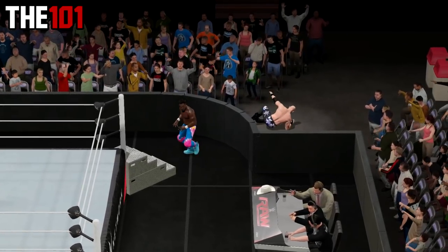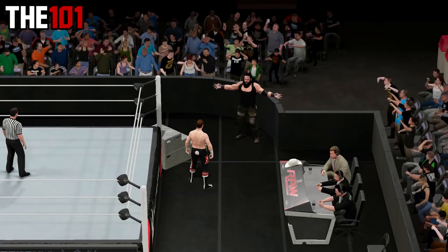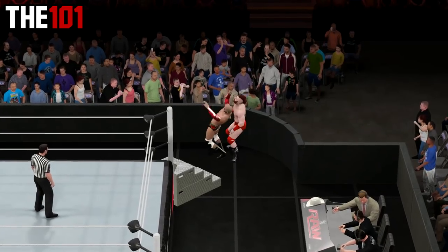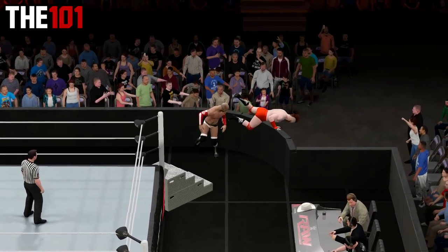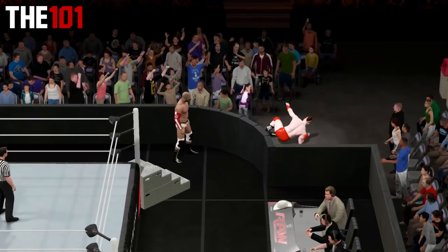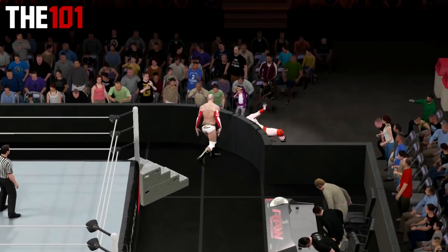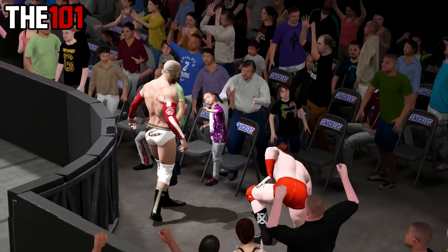Other smaller moves we can also add to the list — which already features the likes of the GTS — include a running dropkick to a super heavyweight, in addition to one of Cesaro's trademark uppercuts, as well as the very simple yet potentially overlooked method of simply dragging your opponent to the barricade, which results in a pretty nice animation.